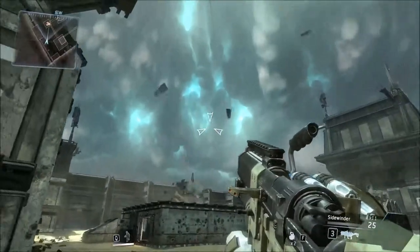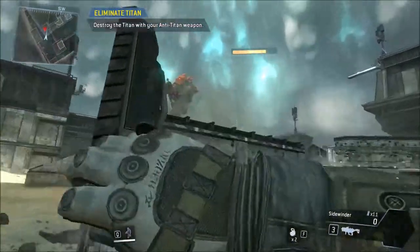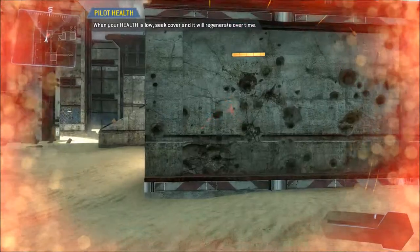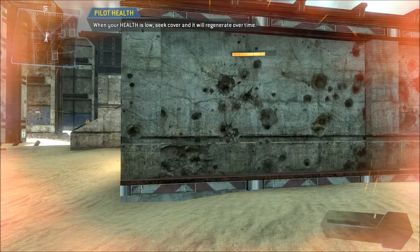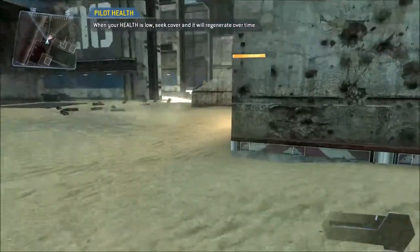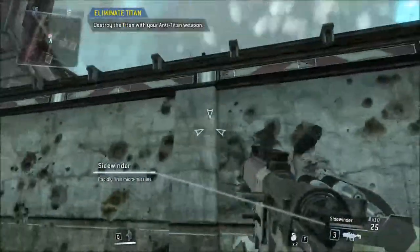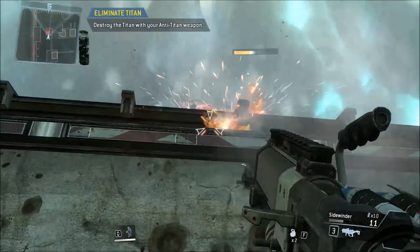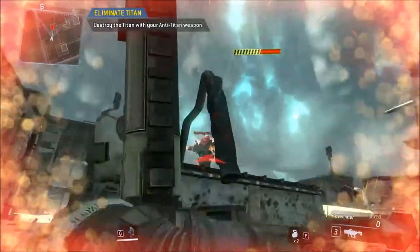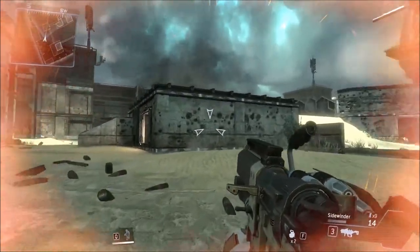Destroy the titan with your anti-titan weapon. Death simulation - the giant robot killed you. Your view screen tints red when you are close to death. Avoid taking damage for a short time and your health will restabilize. Once the red tint fades, you have fully recovered. Some asshole's rodeoing me - shake him off! I gassed him and it felt so good.